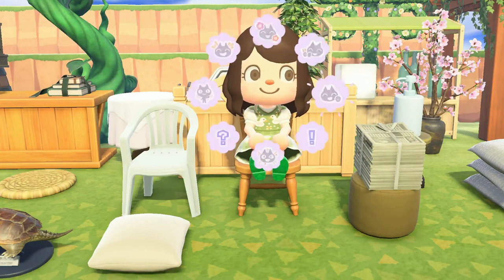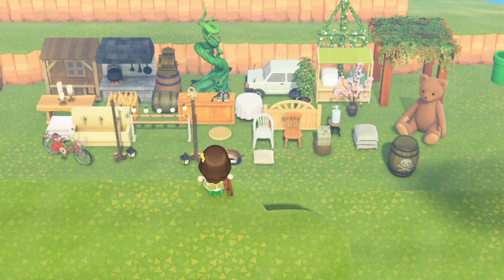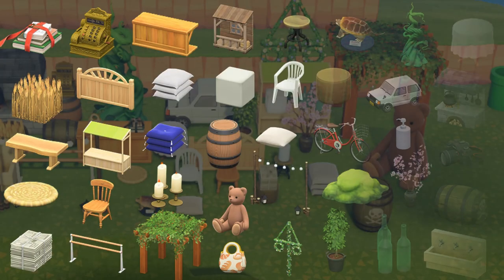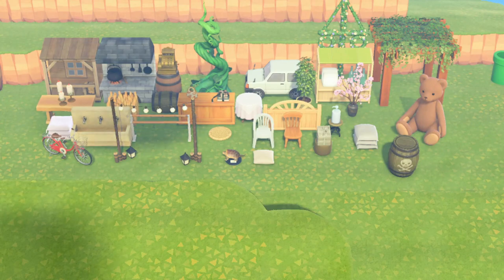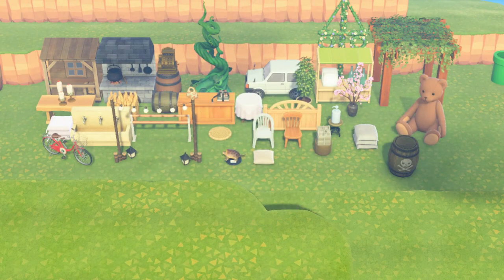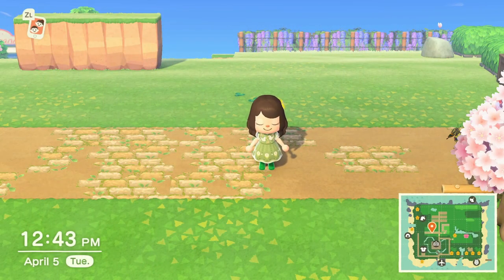Welcome to a rare Jelly Crossing video! So I got myself into a little design challenge with some of my friends. We picked 40 items — it's called the 40-item pocket challenge. We have 40 items that we're supposed to use in a build. We can use trees, bushes, flowers, terraforming, waterscaping, and custom patterns, but we must use all 40 items, and we're allowed to customize them.